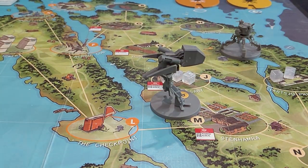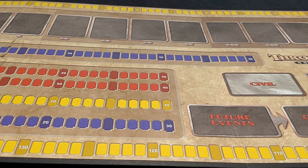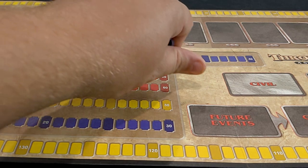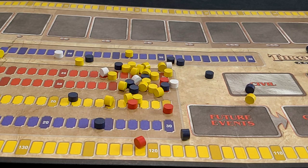Third, cubes don't get in the way of things. Minis are fun, but they often block information you want to see on the board. Cubes are low profile, so you can read the board state quickly and easily. Fourth, cubes don't go anywhere. Look at these Through the Ages pieces — they're all over the place. This is a travesty. Fortunately, in the following edition, CGE fixed this largely with cubes.